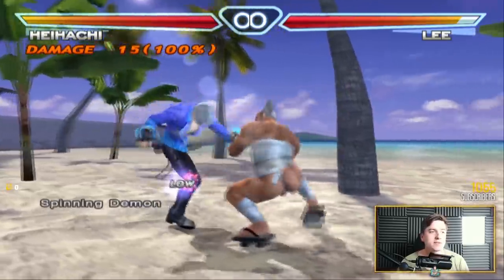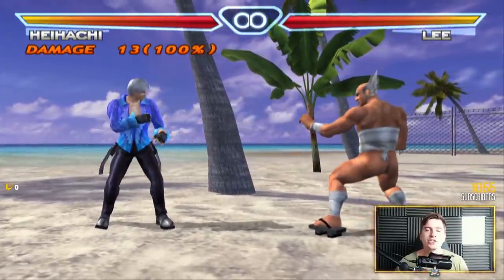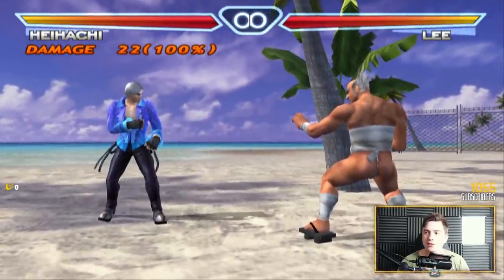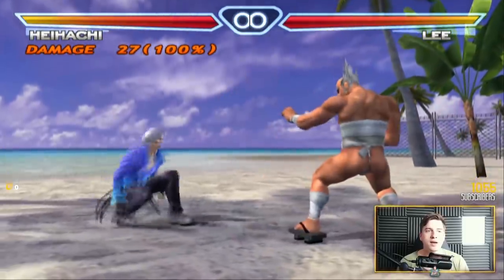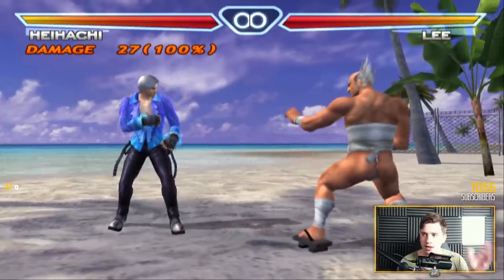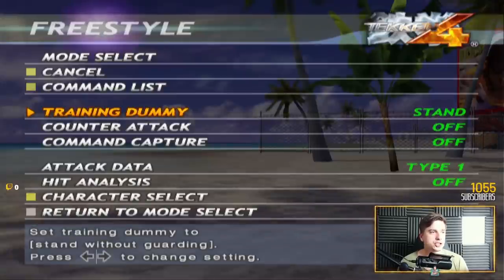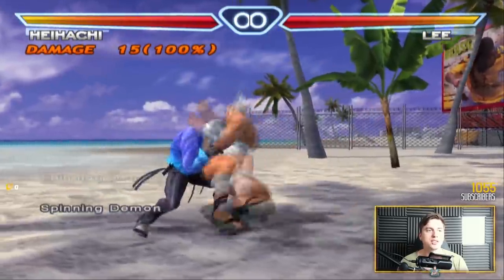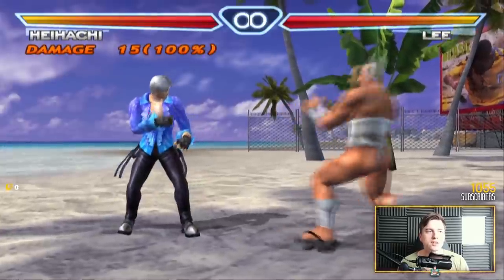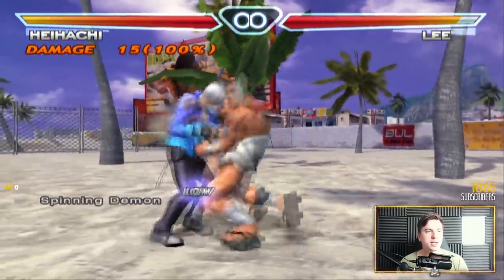Especially the one that involves his hell sweep — you'll see what I'm talking about. It's interesting to note that he actually has four versions of the thunder god fist, or as it's called, the dragon uppercut. We're gonna take a look at them, but I do want to start by showing you the just frame hell sweep. Heihachi's hell sweep in Tekken 4 is much like it is today — the first hit, should they block it, is of course launch punishable, just like it is today. It's very risky to do hell sweeps.